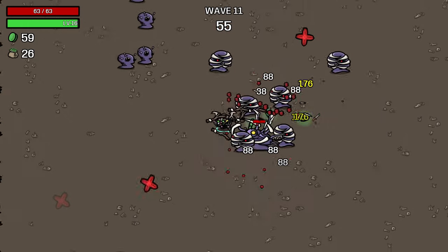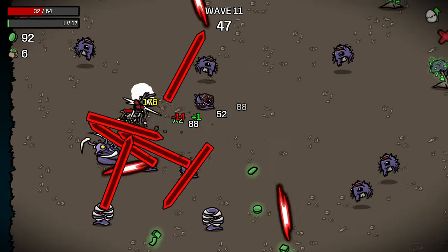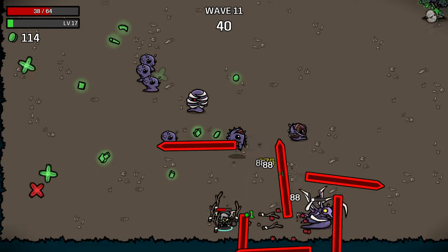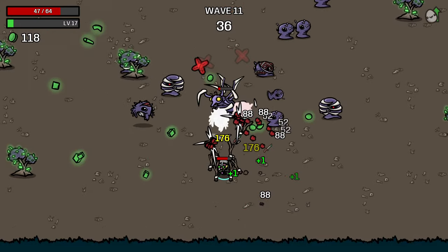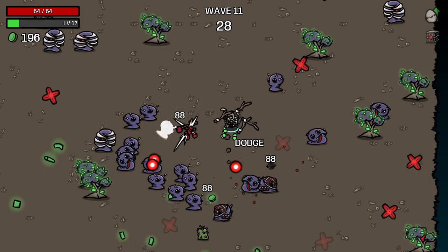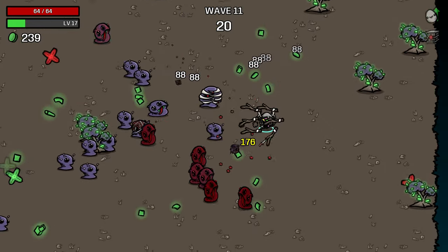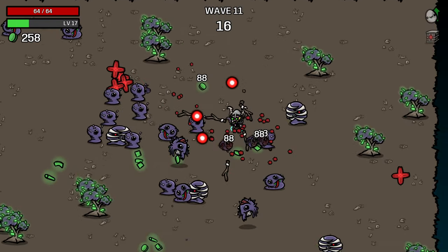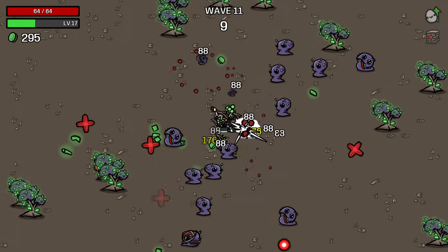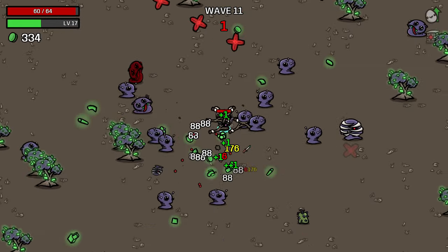This elite just chases you and attacks, so it really shouldn't be too bad. Elites are pretty dangerous for this character because your regeneration does take a long time to come online, but ones that come after you aren't going to be as difficult since we can let them chase us down even with our low range. I tanked a little bit of extra damage at the end because I got stuck against the wall. The hardest one to fight for this character is the crocodile — it's really difficult for melee characters and especially difficult with the range penalty, constraining your movement, while being the easiest for ranged characters.